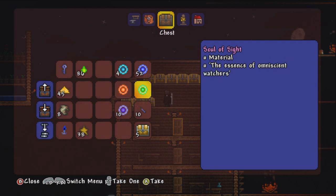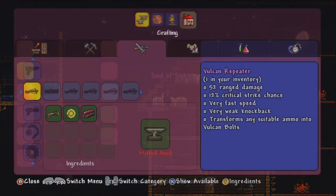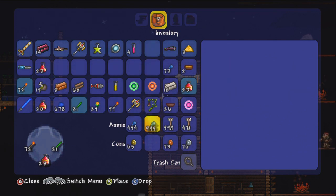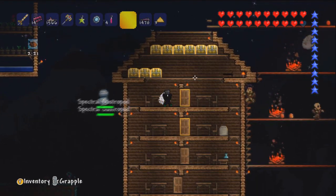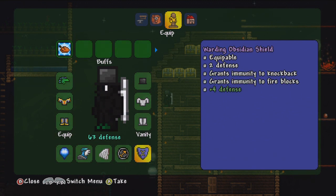We need to kill Prime. Let's take a look at what we can make with Souls of Fright — oh wait, we don't have the Merchant, but we'll keep them for when we can. What are we doing now? I forgot — my stupid little brain forgot. Oh, Reforging. Okay. Let's see if there's anything we can Reforge. The Ranger's Emblem has plus 4 defense which is well needed. The Angel Wings have plus 2% damage, plus 2% and plus 3% melee speed.